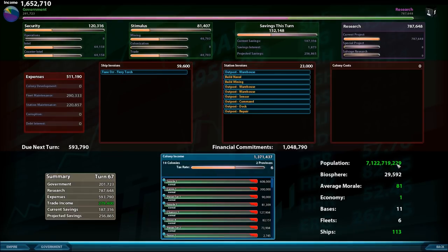Other empire statistics include total population — green means it's increasing turn by turn. Biosphere covers all your colonies and impacts income slightly, but primarily affects your psionic powers. Average morale in the 80s and going up is good. Your economy rank — I'm currently number one out of three. I've got 11 star bases and 113 ships, including active fleets, defensive ships, and ships in reserve.